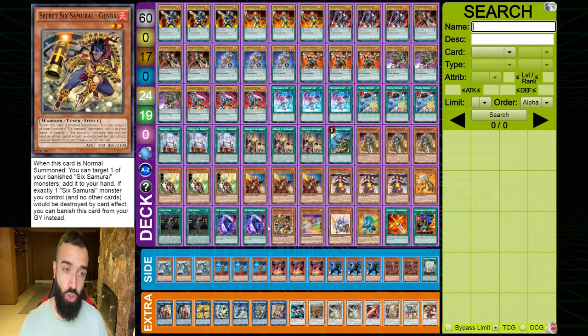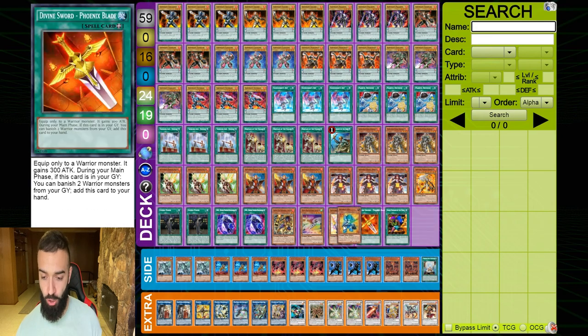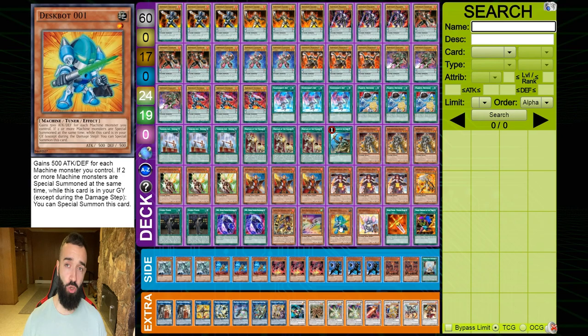If you hard draw Colt Wing in 60 cards, you simply make Oradon and pendulum summon Colt Wing, so Colt Wing's effect triggers — special summoning two tokens. In this version Colt Wing doesn't brick because all you do is save your pendulum summon for it. If you hard draw Gemba, you make sure to normal summon it for Linkross because you build your whole deck to normal summon it — it's always getting hand trapped. So you can still drop Herald before Needle Fiber.